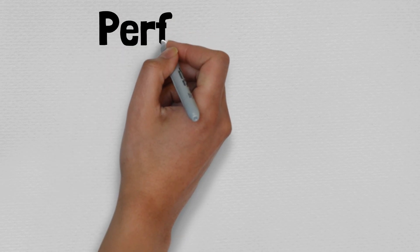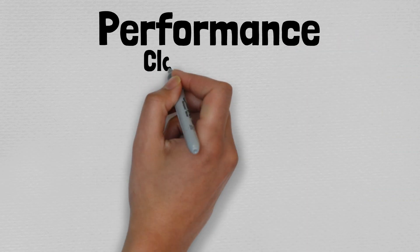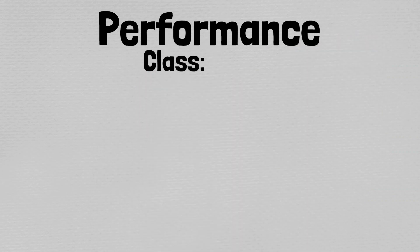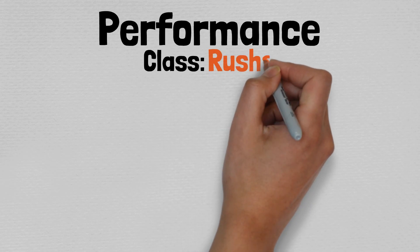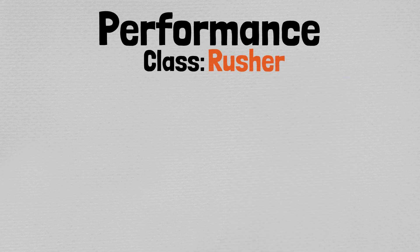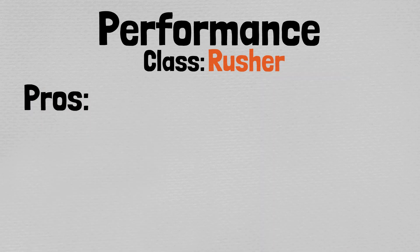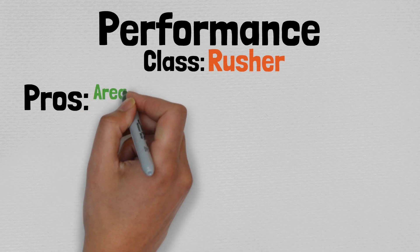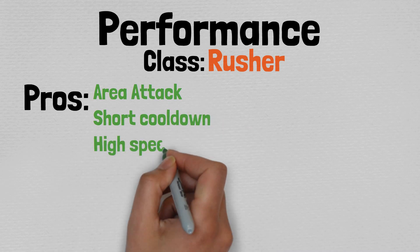Now let's move on to the performance regarding it. Cats in a Box is considered to be a rusher before anything else. If you're unfamiliar with what a rusher is, rushers are extremely fast units, typically with shorter-than-average cooldowns, long backswings, high speed, and short or mid-range damage. They often have high attack per hit and are able to do lots of damage quickly.